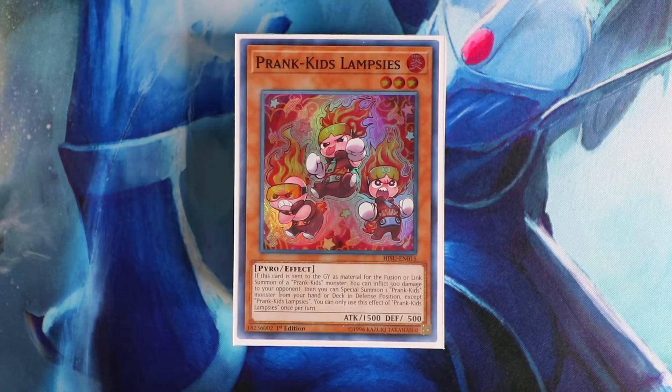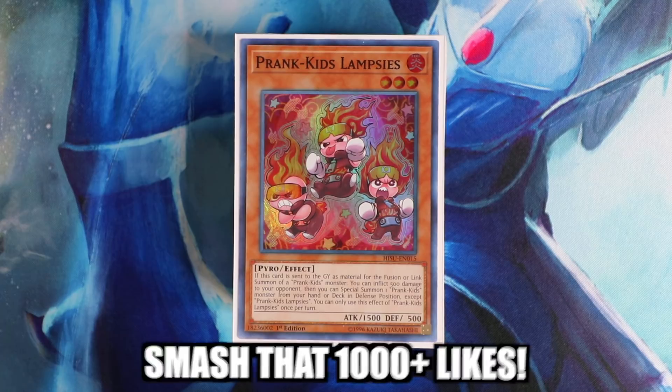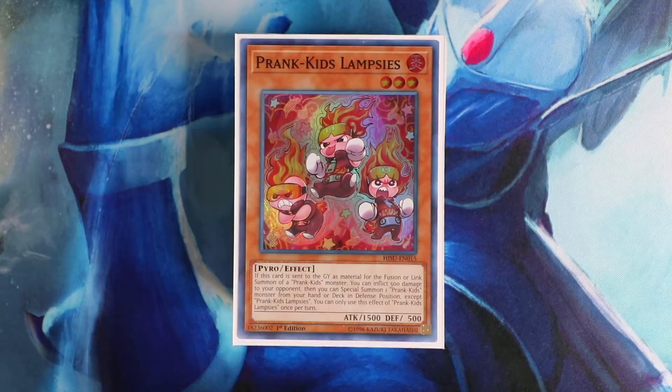This deck came out in the brand new set Hidden Summoners. I know that set is really underwhelming, but for those of you who want to play a fun deck like Prank Kids, you should definitely pick up the Hidden Summoners booster set or at least pick up the singles. It's very fun, it's very OTK heavy, and I'll showcase a couple combos you can actually do with this deck to Raigeki your opponent's board and heavy storm their board. Throughout testing, this is by far the most consistent and most powerful build I could come up with. I've obviously tried other variations of Prank Kids, but this version I'm confident is the best one to compete in today's metagame.